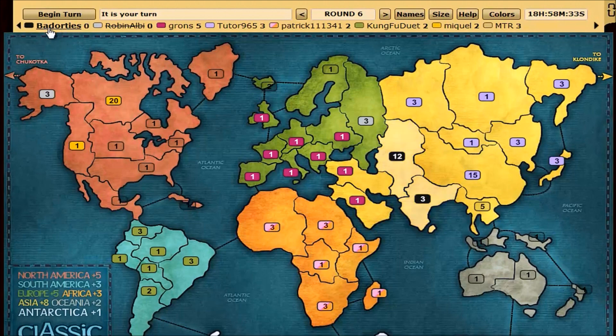The person whose turn it is will be underlined. This is a list of players in the order that they will play. So Badorties goes and then Rabban Ali has been eliminated — that's why they have a slash through their name. So after me we'll go Granz, then Tudor, then Patrick, etc.